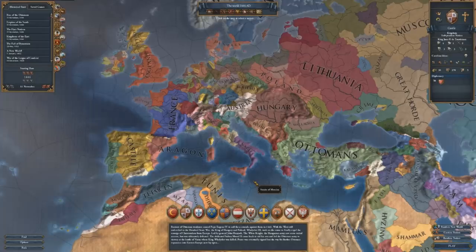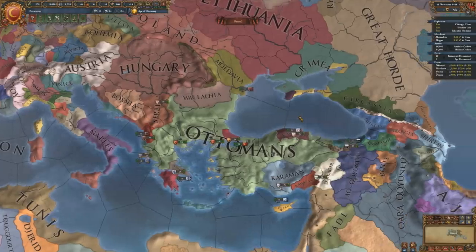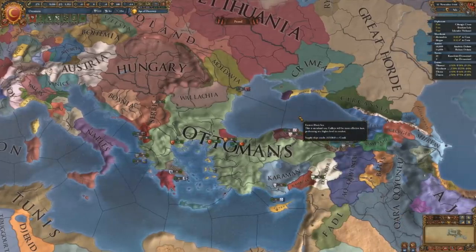Let's now move on to the number 5 pick. Coming in at number 5 is the Ottoman Empire. I believe this is a really good starting faction for people who don't have a whole lot of experience with the game. It's a pretty easy-to-learn faction that doesn't have a whole lot of really strong enemies on its border, so you tend to be able to dictate the terms of wars. The Ottomans don't usually have people declaring war on them, unless it's coalition wars.